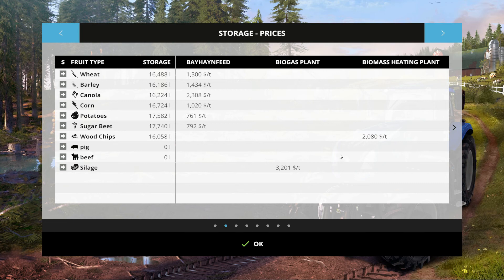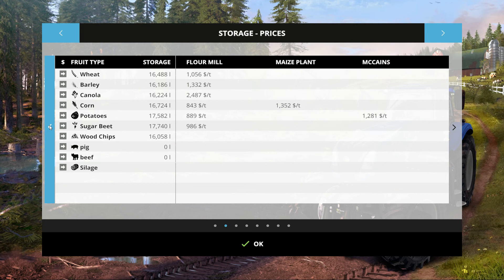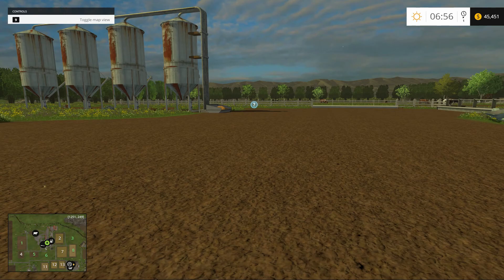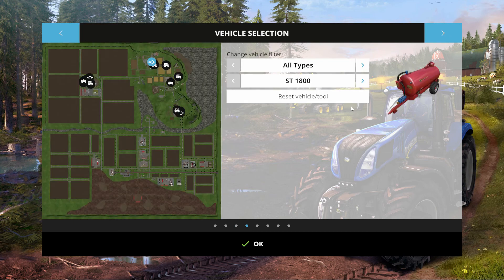Everything straight up. We've got very few sell points but that's okay because it's a small map. There's more than there used to be — I'll give it that. In fact, there was originally in FS13 actually one sell point. This bay hay and feed still takes pretty much everything. Let's look at the rest of the card first — stock price for eggs, that's good — and here's our map.